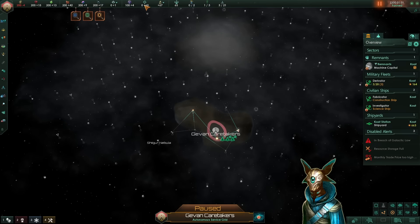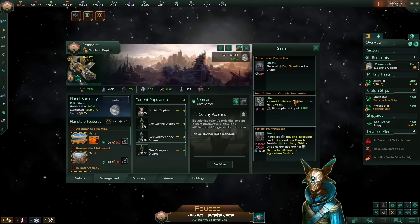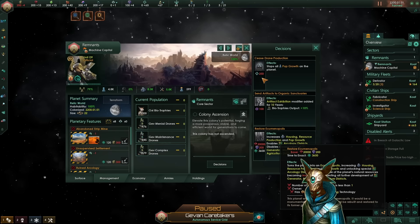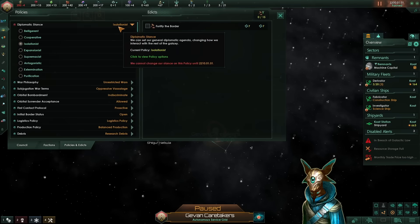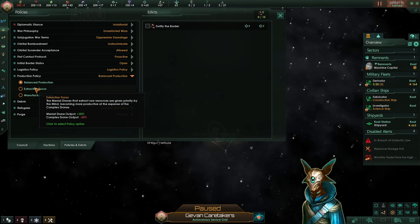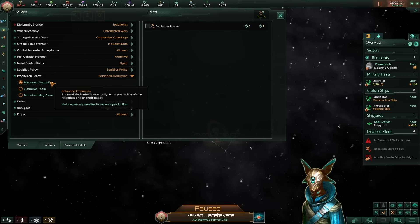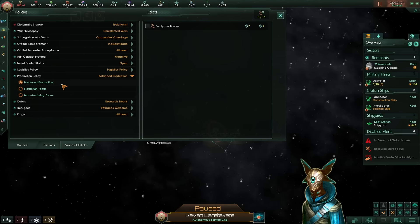Here we have the start of our game. As you can see, the Rogue Servitor build is not very strong economically. I heavily recommend you also take the Remnants origin, because this will enable you to restore the ecumenopolis very early in the game, and that will skyrocket your research as you will see. As a preset, we can shift to Isolationist for better unity output, and we could also change the production to Extraction or Manufacturing.